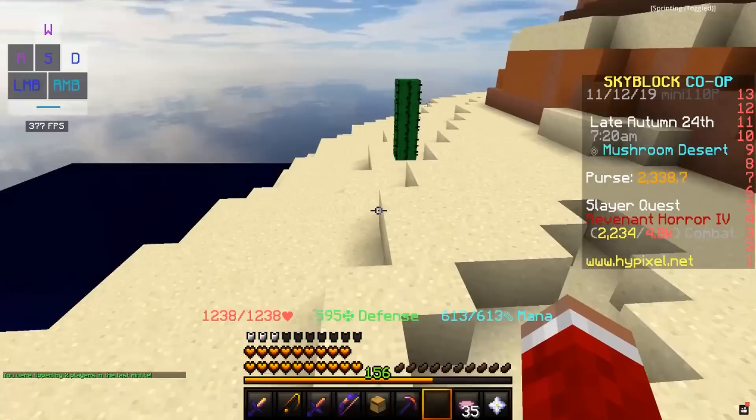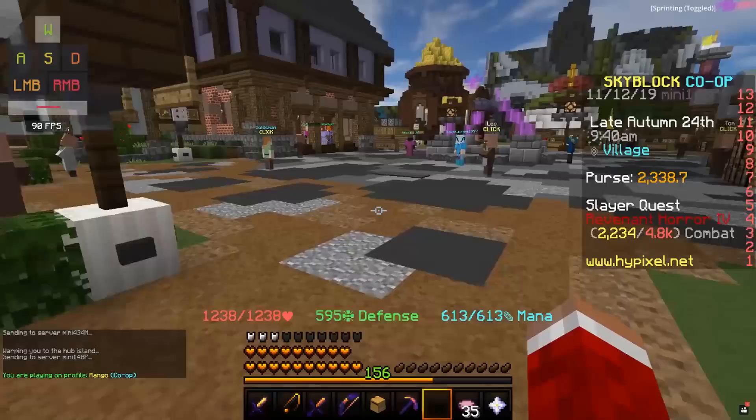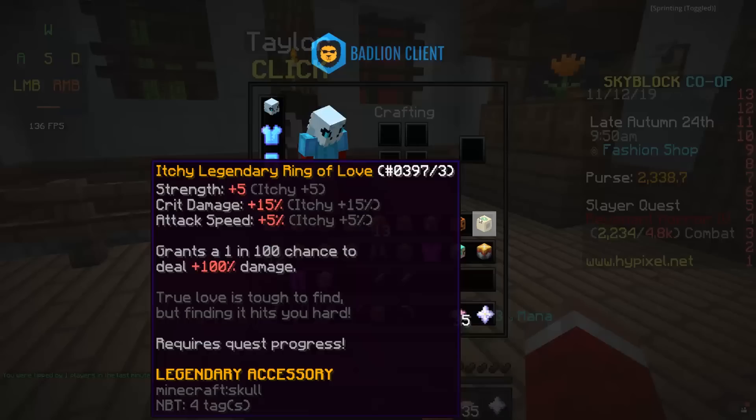Here, he's going to ask you for a Flower Minion, and yes, it must be a Tier 1 Flower Minion. The only way to get this is either going to be through trading or through the Dark Auction. Then, if you return to the spot with Juliet, Romero will be there, and they'll be pretty much preparing for their wedding.